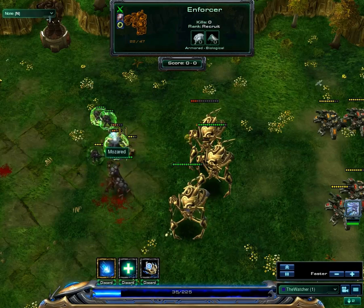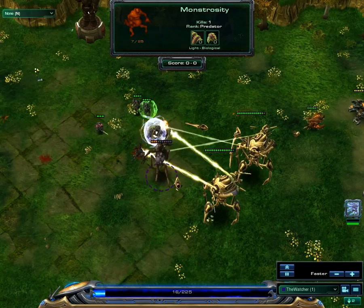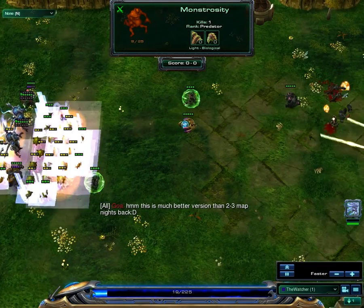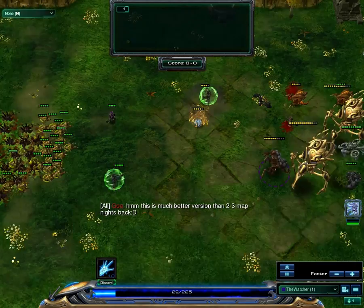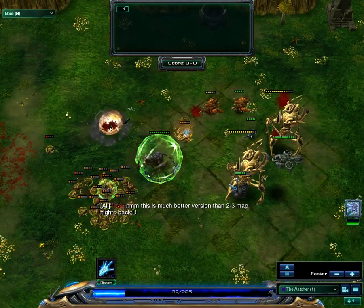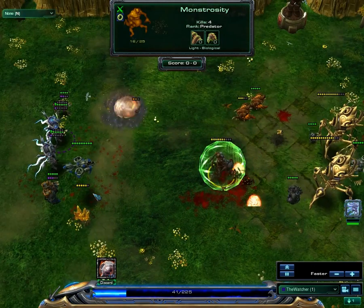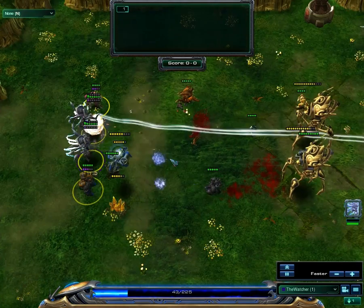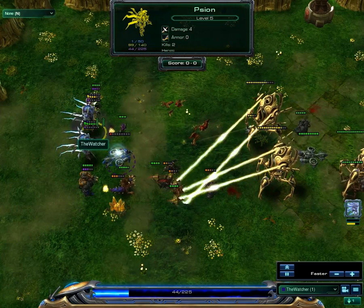We've got damage reduction, and we've got heals — so you can see that this marauder is just not dying. Now it's going to die — no, it was put in stasis, which is pretty useless because it was about to die anyway. We managed to take out one of the colossi but we are out of centrists. That is a lot of zerg eggs — look at all these broodlings — but colossi will splash them so they won't live very long. We do not have much stuff left but we're still somehow alive. Our life regeneration is actually just the heal spells — we've got heal spells so we actually can't be killed that easily. They've got so many siege tanks.